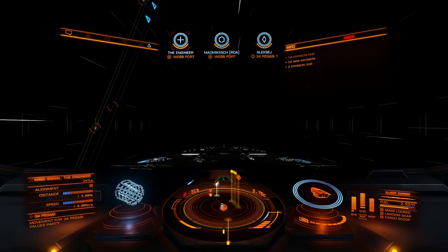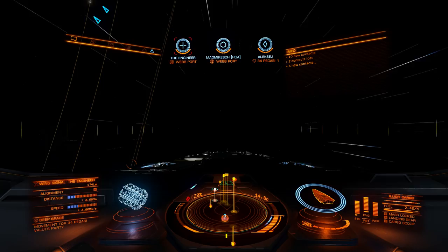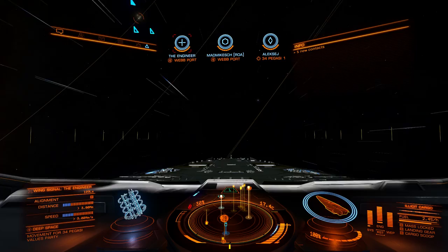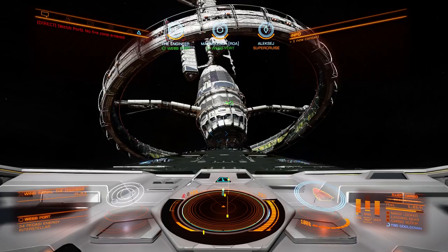In supercruise, if you select beacon or ships you will see its relative position towards you. As you see I am now approaching the beacon from behind. It will not delay you that much, and you always know where you exit. Works like a charm. You see the entrance — you don't need to exit perfectly, all you need is to exit and see the entrance right away.